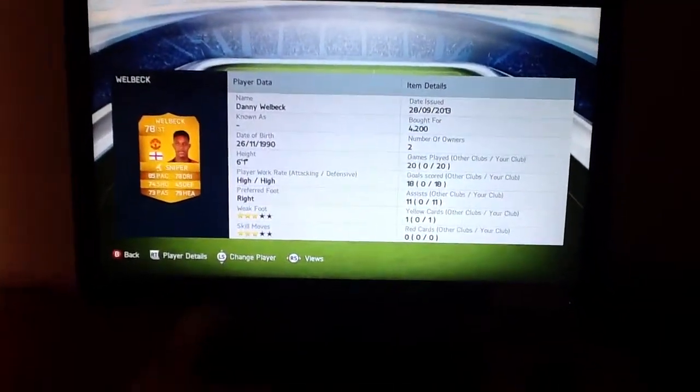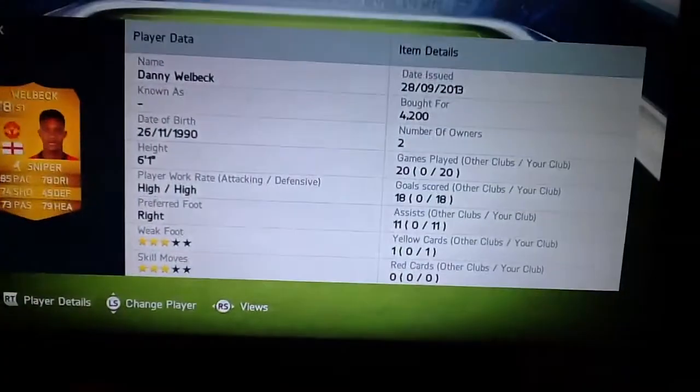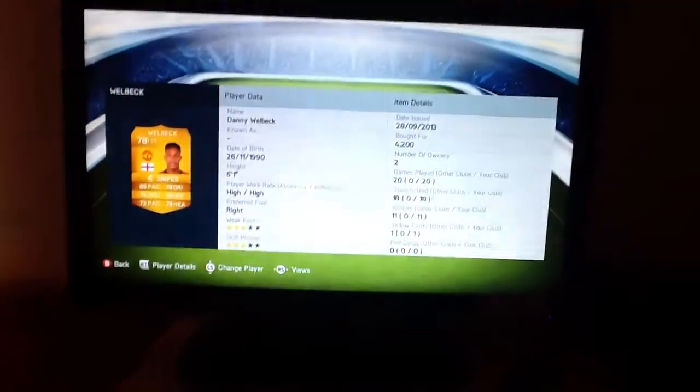And now going into the last striker, we have Danny Welbeck. He has 85 pace, 78 dribbling, 45 defence, and something like 80 shooting, 73 passing. He cost me 4,200.